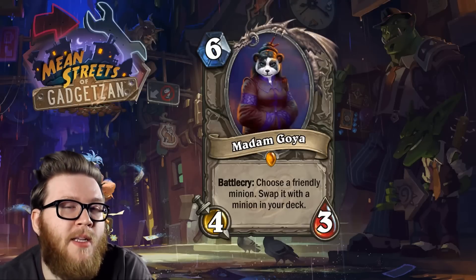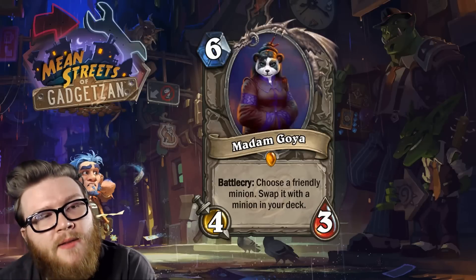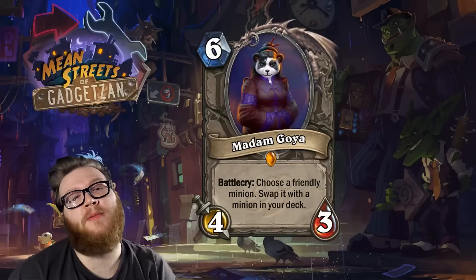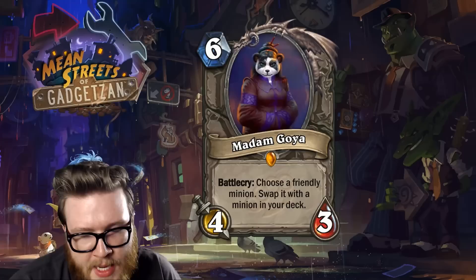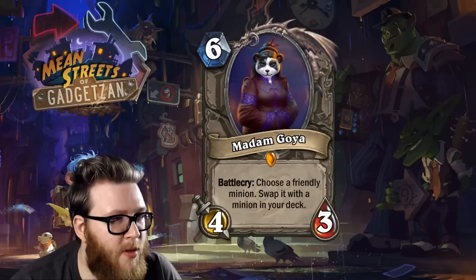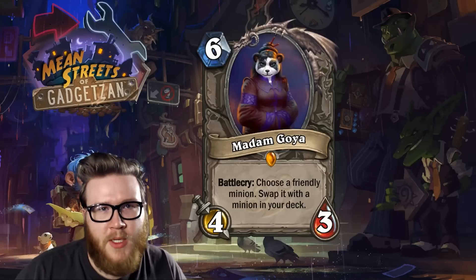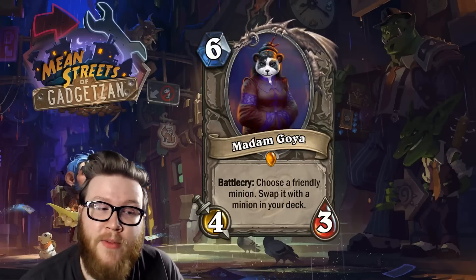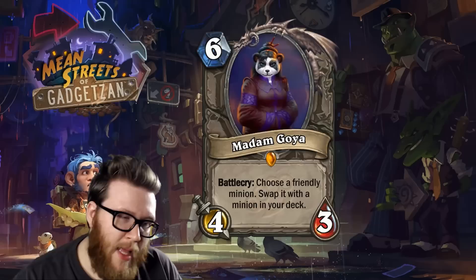Much like Barnes can do crazy stuff when it pulls a minion out of your deck, I think Madam Goya is going to be able to do crazy stuff — with the benefit that it won't be a one-one version of the minion; it will be the full minion. So you'll get like a full eight-eight Ragnaros. But it's not a copy of a minion — you are actually thinning out your deck and using that resource. Unlike Barnes, which can give you two Ragnaros's or two Sylvanas's, Madam Goya only gives you the one.